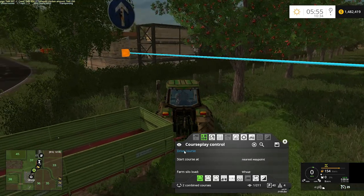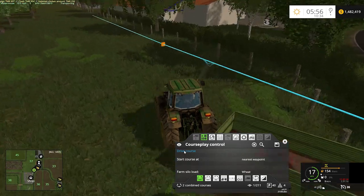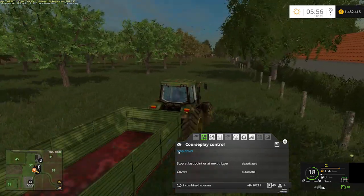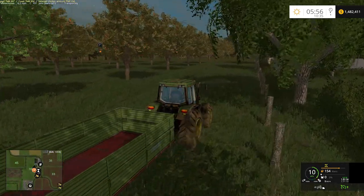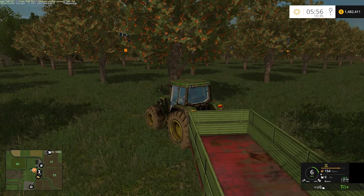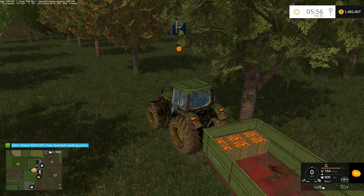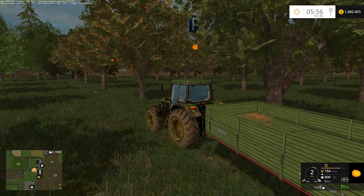This should go and start — and of course it didn't, because I wasn't close to a waypoint. Now drive course. There we go — off we run. You'll see all my little wait points floating in the trees that I have put in here. We'll pull in, start unloading the oranges, get some citrus in, and that thing will do its thing. We've got to go get our harvester.